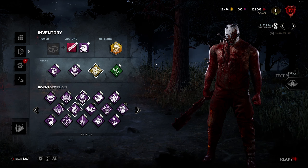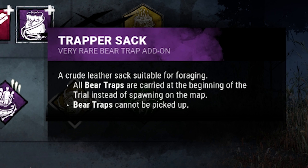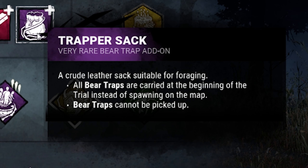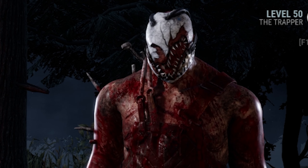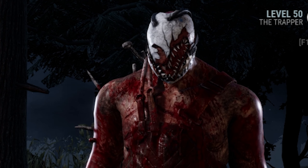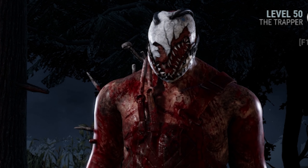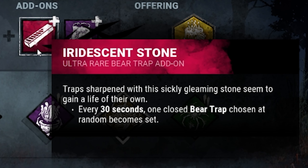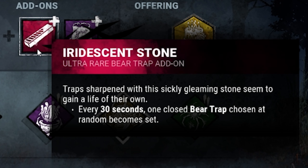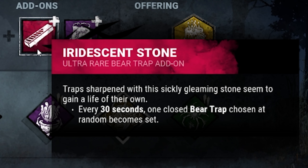He also has an add-on pass, and oh my god, the Trapper Sack got changed. All bear traps are carried at the beginning of the trial instead of spawning on the map. Bear traps cannot be picked up. So now Trapper starts with six traps all of the time if you use this add-on, but you can never pick them up, which means you need to be very, very smart about where you place them and get constant value out of them. If we take that and combine it with the dreaded Iridescent Stone — every 30 seconds, one closed bear trap chosen at random becomes set — you have a recipe for absolute chaos.